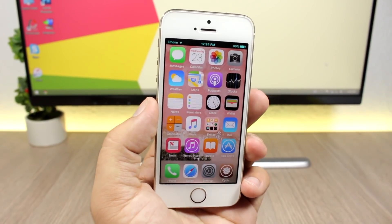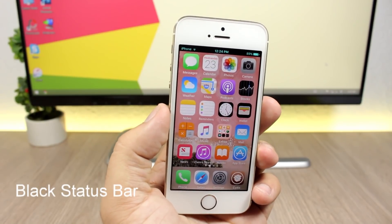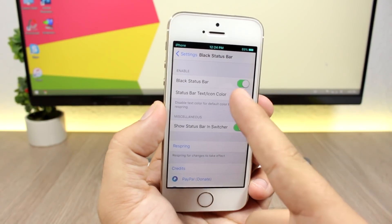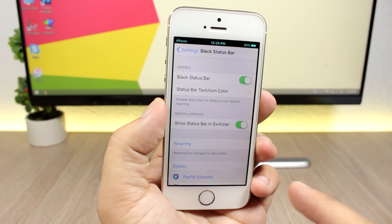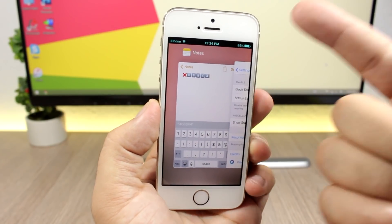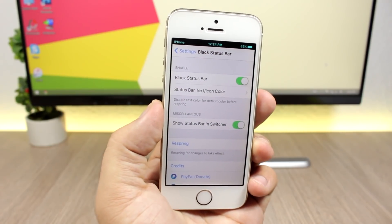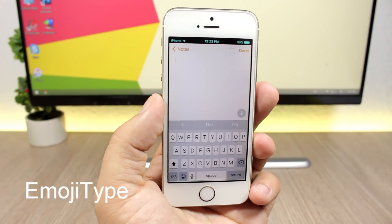Next up is a status bar tweak called Black Status Bar. It gives you a black status bar anywhere on your device. In the settings of this tweak you can enable it and change the color of the text on the status bar. You can also enable the status bar on the app switcher — normally when you go to your app switcher there is no status bar, but with this tweak you can enable it right there.